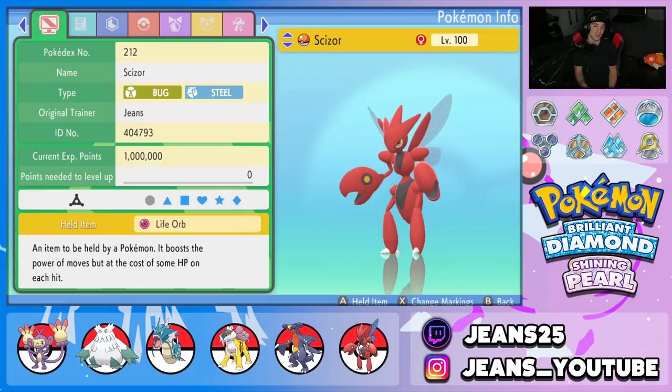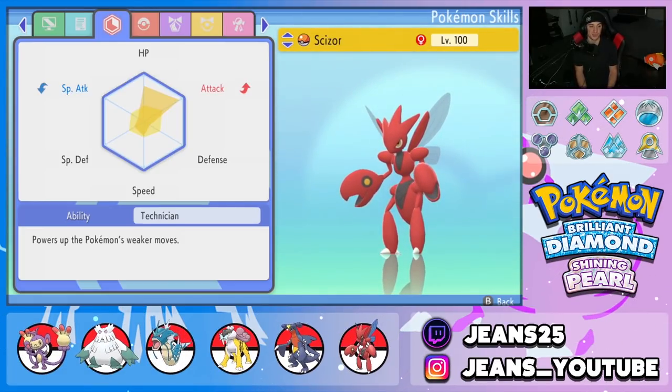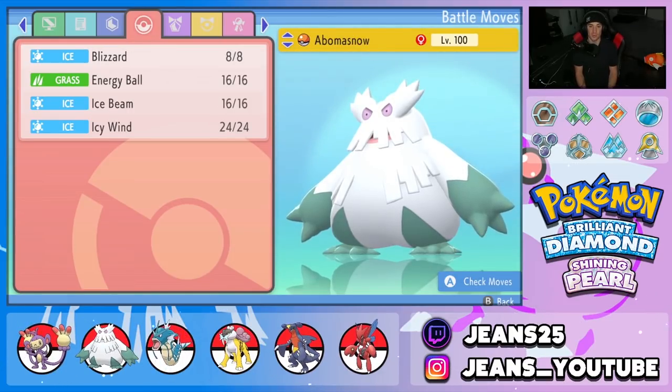Third Pokemon is Scizor with a Life Orb. I really wanted to give Ambipom the Silk Scarf, so Scizor gets the Life Orb. Adamant nature for the attack boost, EVs in Attack and HP with a little in Speed, Special Defense, and Defense for all-around bulk. Technician ability — so we're rocking two Technician Pokemon — with a moveset of Bullet Punch, X-Scissor, Swords Dance, and Protect.